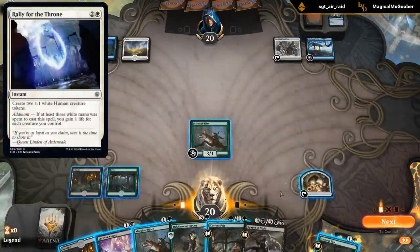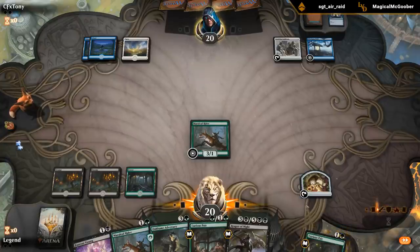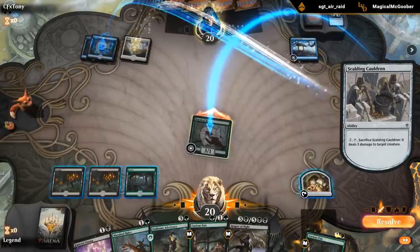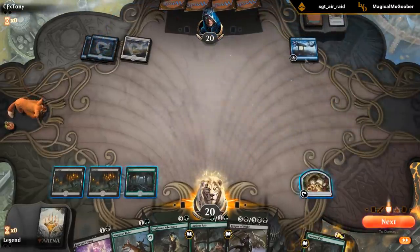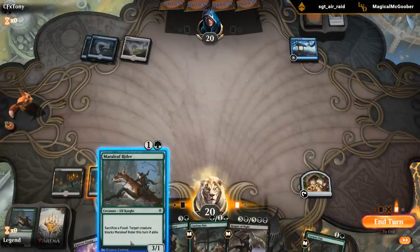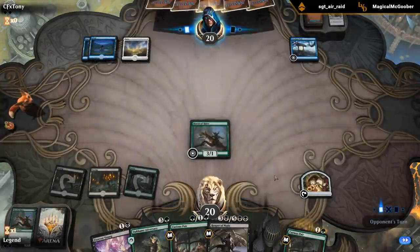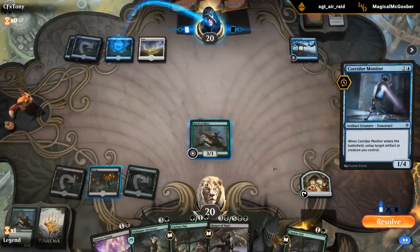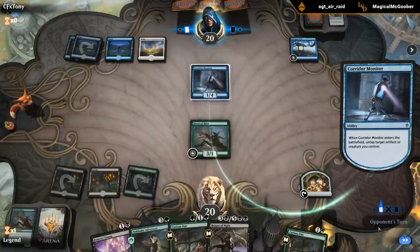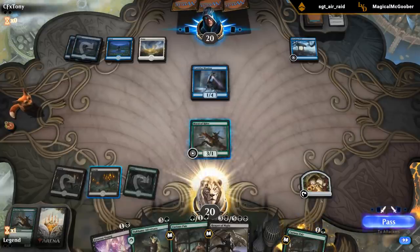Hopefully they don't have the instant that makes a couple of 1/1 tokens. I'll attack here and see what happens. They'll use a Cauldron - if they were going to use that anyway, they should probably just main phase it to be honest. Playing the Rider seems okay. That's a good blocker for the Rider. Presumably they didn't have that last turn otherwise they would have just played it, but the Adversary can attack into it, so that's good. Just hoping for land - forest would be preferred.